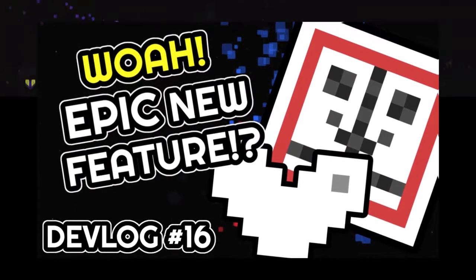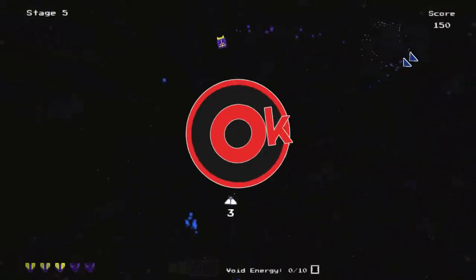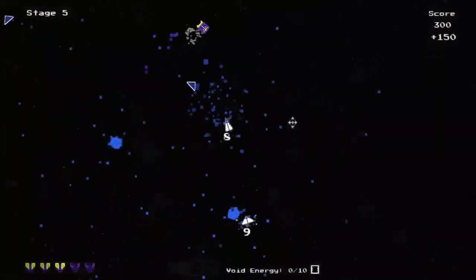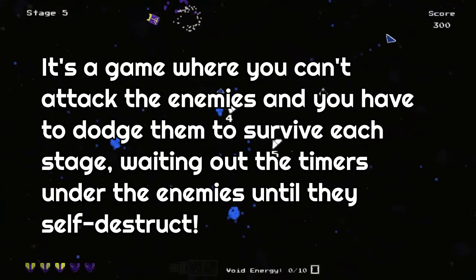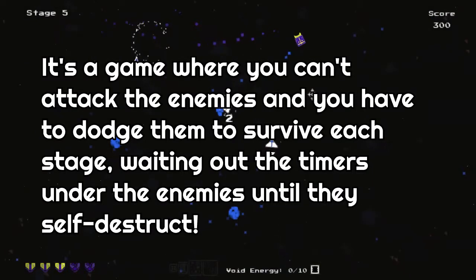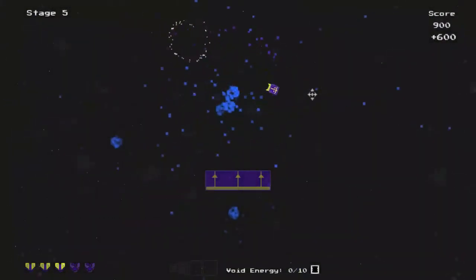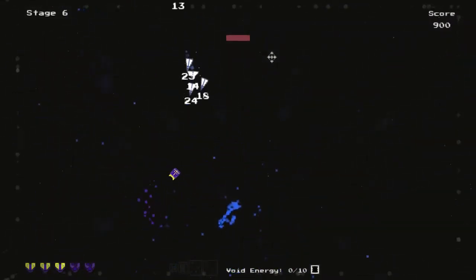Hello everybody and welcome back to another indie game devlog on my game made in Unity. If you haven't seen this game before, it's a game where you can't attack the enemies and you have to dodge them to survive each stage, waiting out the timers under the enemies until they self-destruct. You'll see as you watch the gameplay — it's pretty easy to understand.